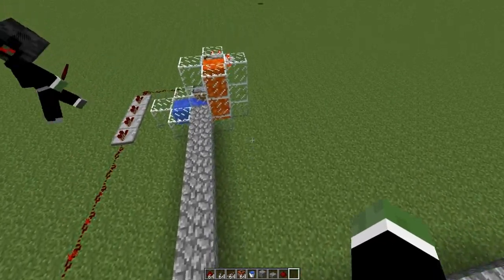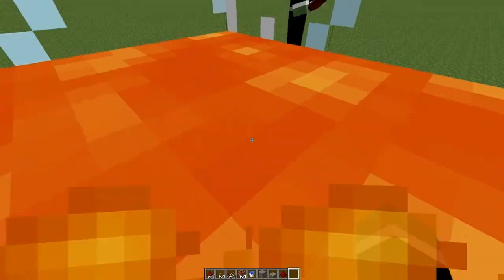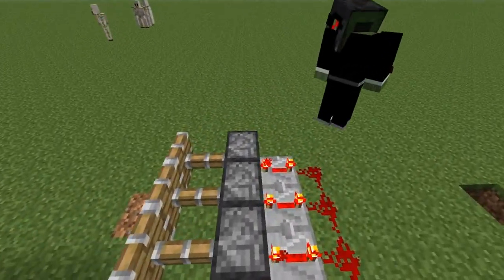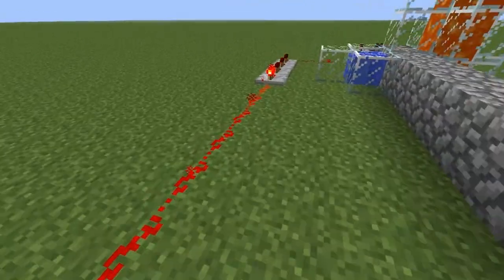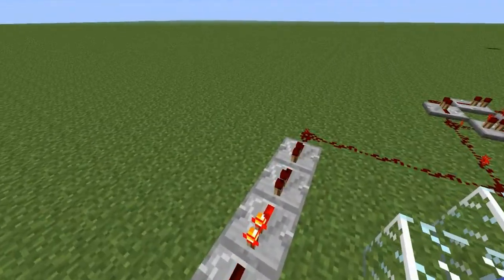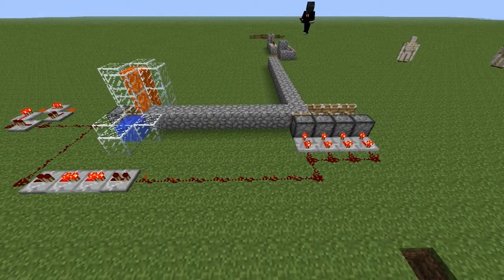It's working again. You can see it's making another line — another bridge row. I don't know what was wrong before — maybe redstone lag. Try one tick on the repeater here. Okay, it's working now.